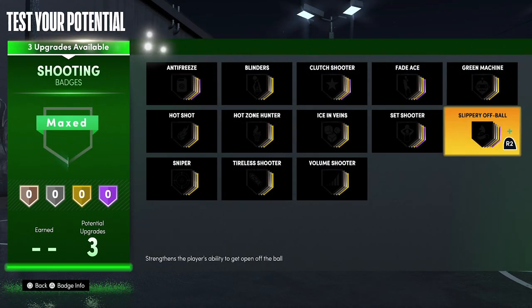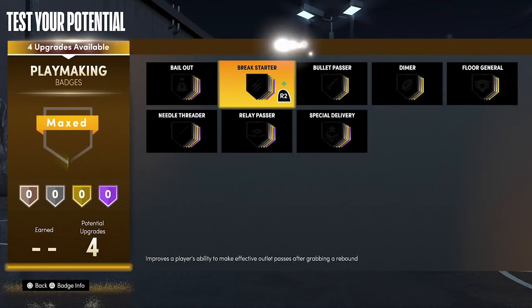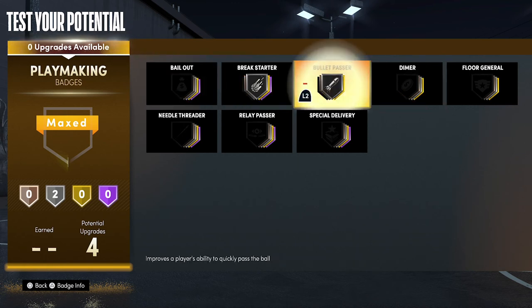For your three shooting badges, you're just going to put them on Set Shooter. For your playmaking badges, you're going to put Break Starter on silver and Bullet Passer on silver.